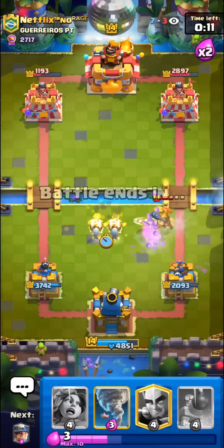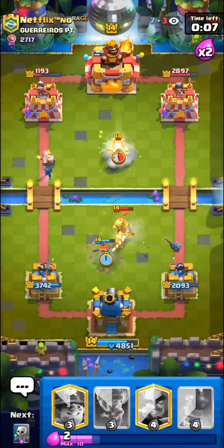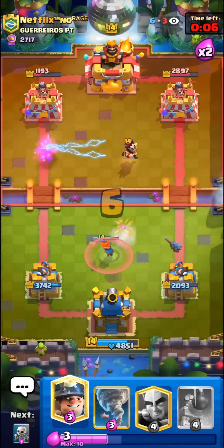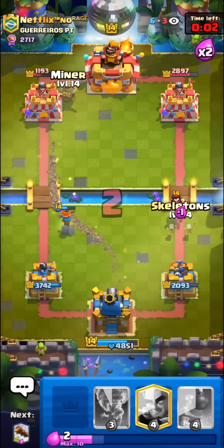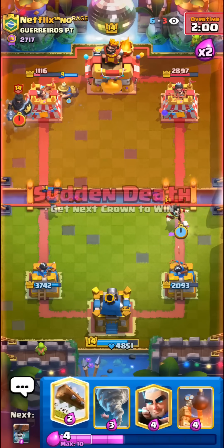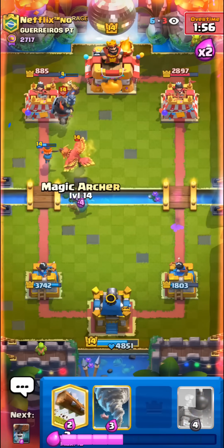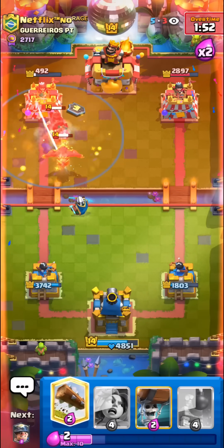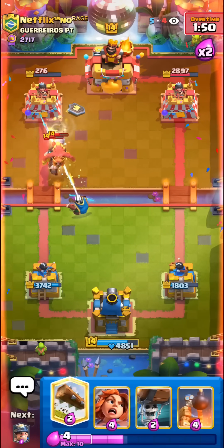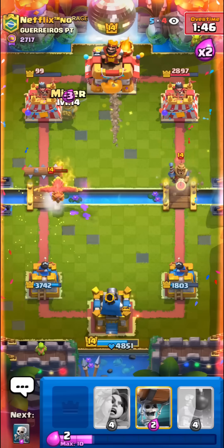I'll go for the high Wall Breakers — just kite this Prince around a bit. I have to Valkyrie as well. We always have the Miner as an extra tank whenever we need it. I'll Miner on the tower here just to get to our Skellies for this E-Wiz. We kind of want to get a Magic Archer Valkyrie. I'll just go with the Magic Archer for the Phoenix. Tornado. This is beautiful. You learn more geometry from these Clash Royale videos than from an actual geometry class.